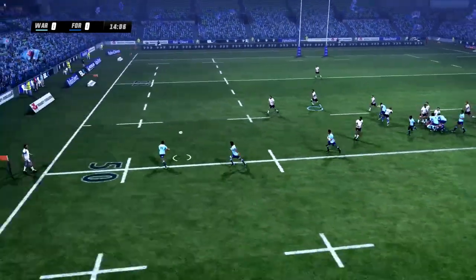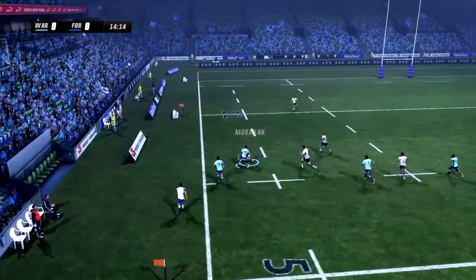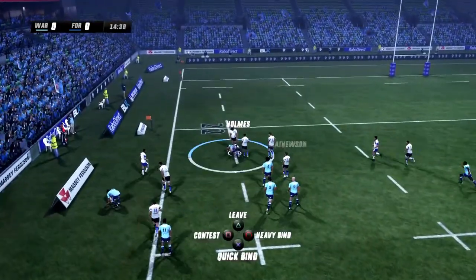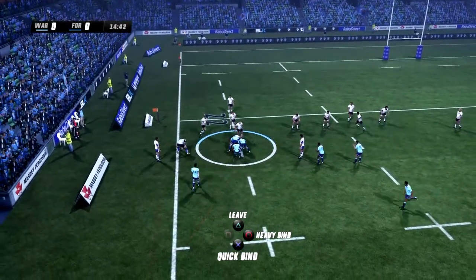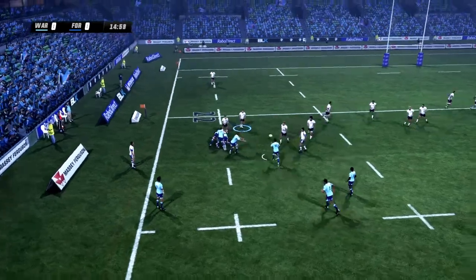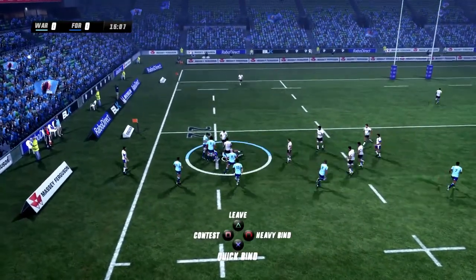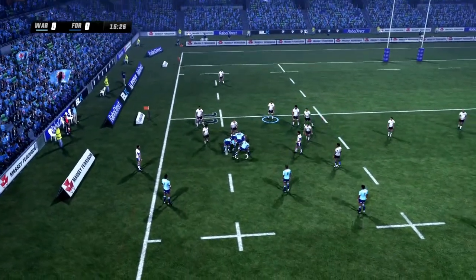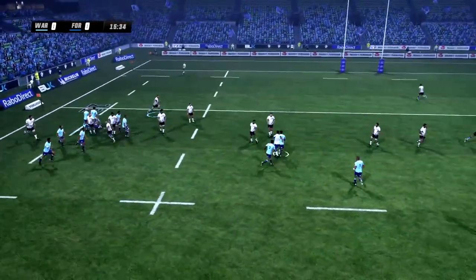The Waratahs finally cross over the 50. Putting his foot down — I thought they had numbers out. Really good defence though, but they managed to get the pass back on the inside. Surely not going blindside here — the Cheaters and the Hurricanes have tried to take us on the blindside, and it hasn't worked out too well.